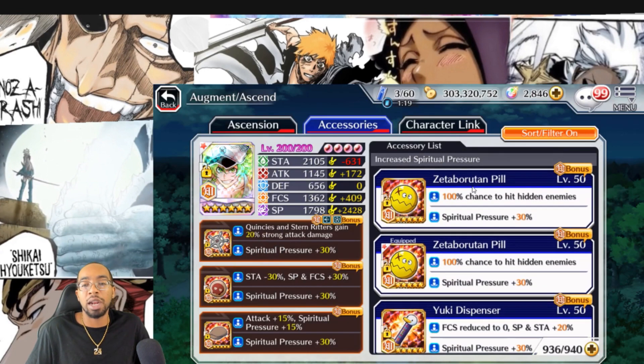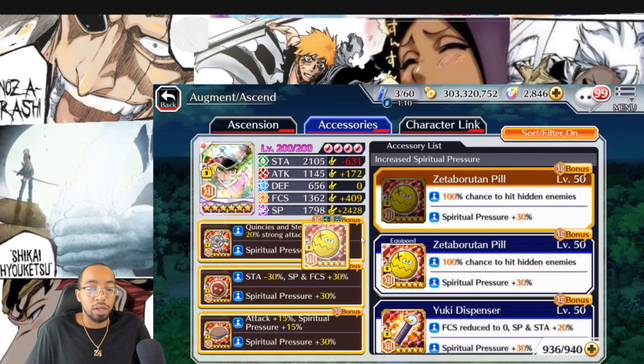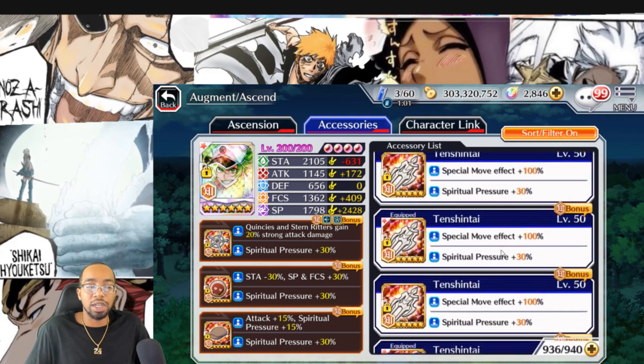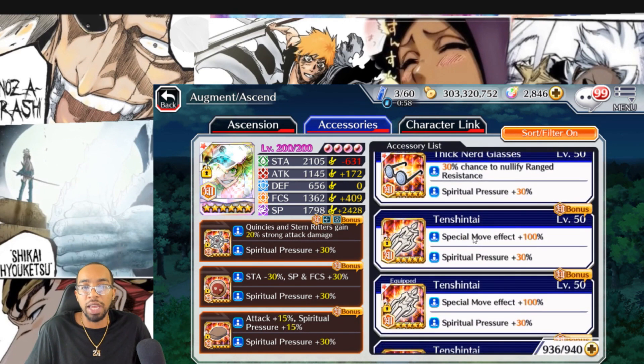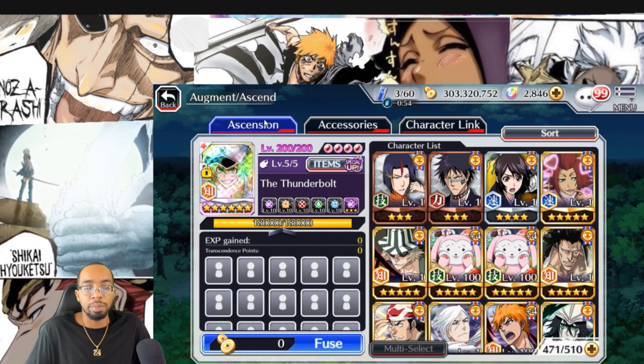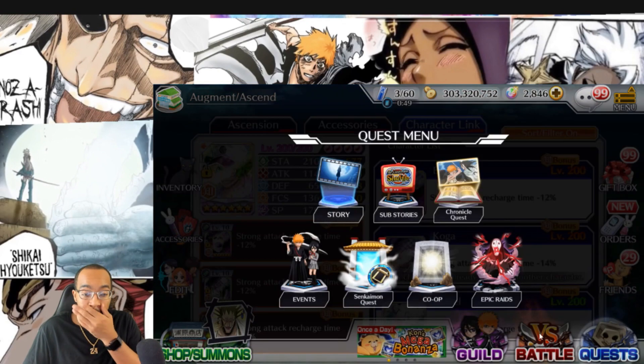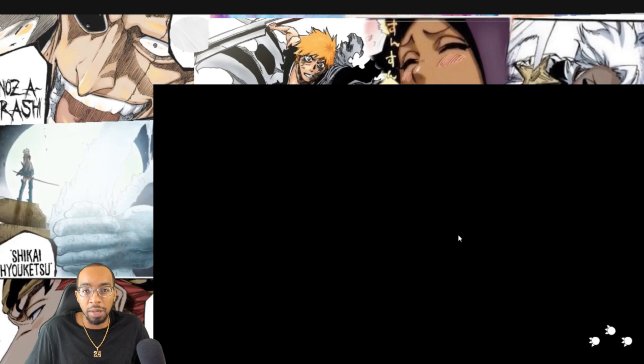The zeta pill is one of the most quintessential items because there are so many enemies that hide underground — Hollow killers, Arrancar killers, and no-affiliation killers all have those enemies. You might need to put on the zeta pill to give you a 100% chance to hit underground enemies. What's the use in having a tension tie to clear multiple waves if you can't bomb through them because there are underground enemies you can't even hit? This is just a standard regular PvE build for clearing content.